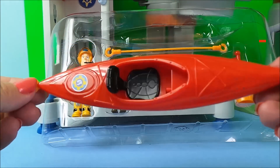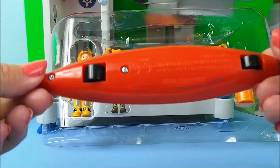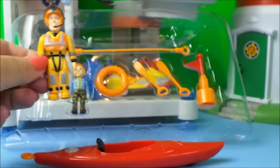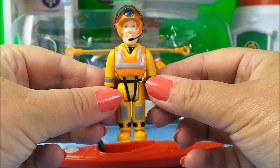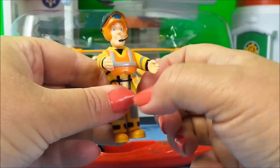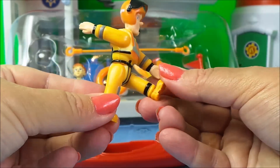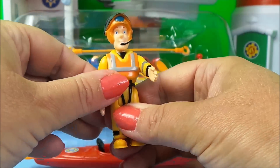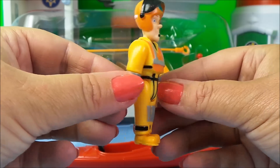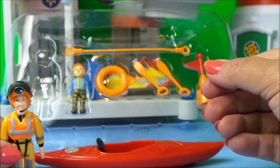Firstly we have the Fireman Sam Canoe — that's where he sits — and it's also on wheels. Next we have Fireman Sam in his Ocean Rescue outfit and he's even got a life jacket. He's a posable figure so his arms and his legs move. He also has his mouthpiece that he can speak back to Ocean Rescue with, and a safety helmet. So that's our Fireman Sam.